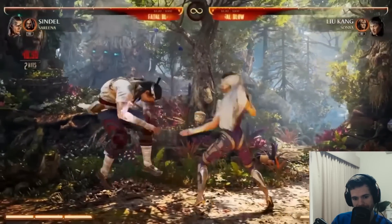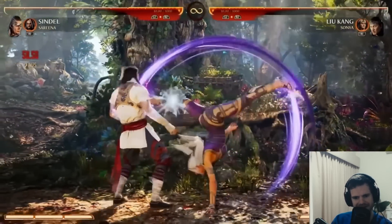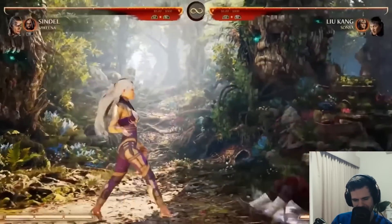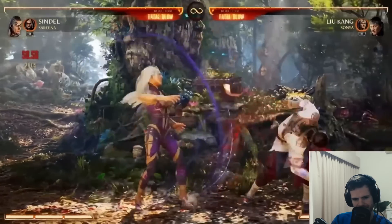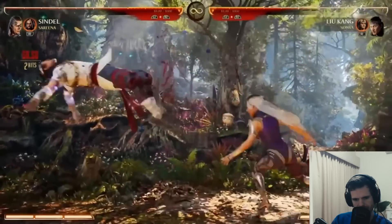Back throw got pretty good okizeme there. Forward four kind of takes out of the cage. It doesn't look like its range is as good as MK11. Does it have a follow-up? Yes, and it's pretty quick, but it has a really neat new follow-up.